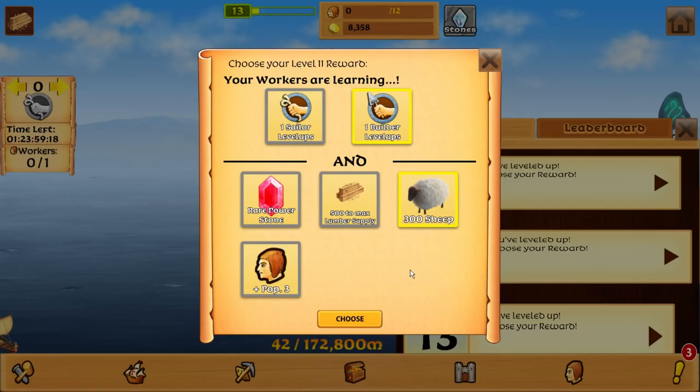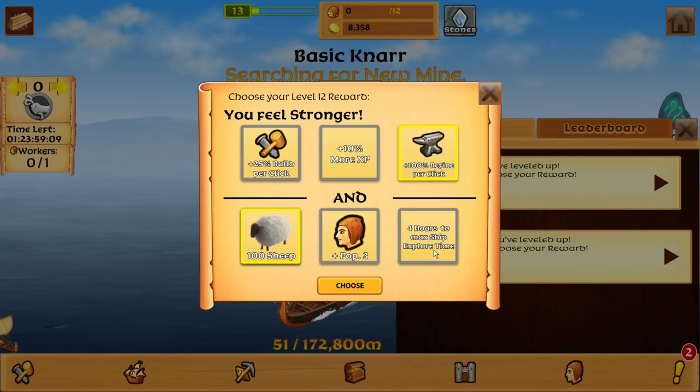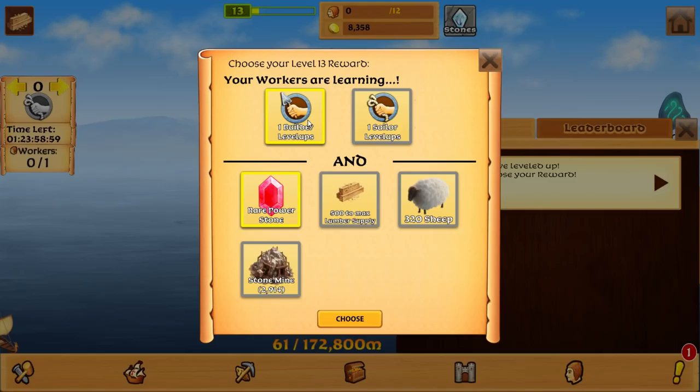Level up sailors. Level up builders. I guess it says build. 300 sheep. 10% XP. Build, refine per click. Four hours to max ship explore time — that's cool, but I think we're going to say no to that for now. That's already over two days. I don't think we need that right now.